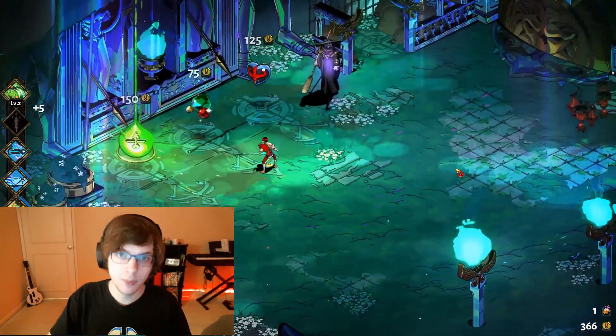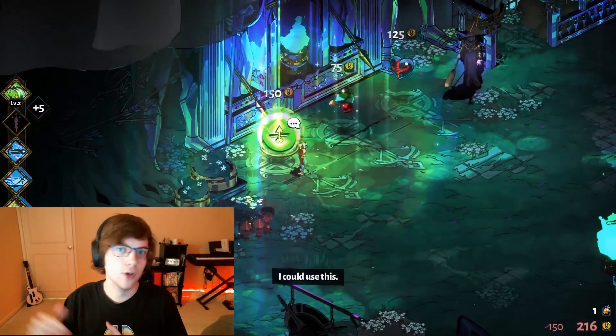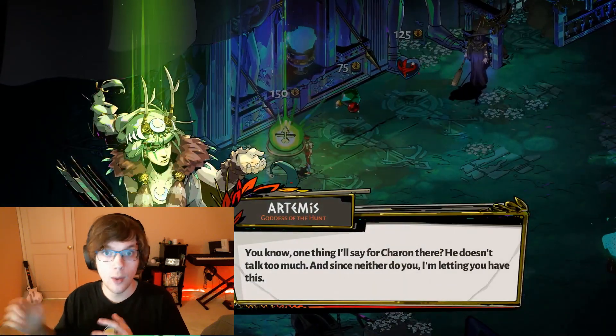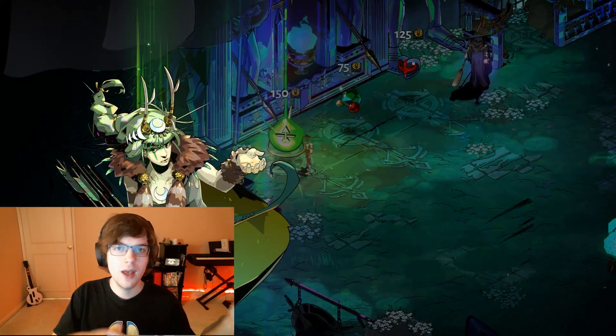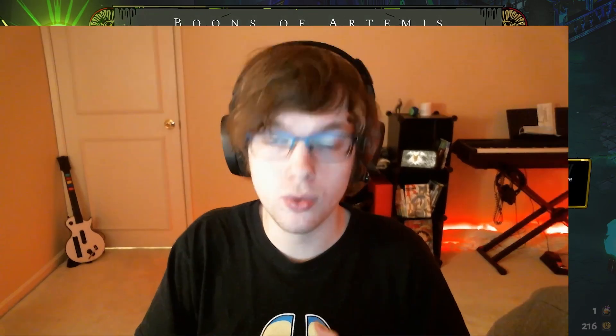In Hades, you collect darkness, gems, keys, nectar, coins, and bounty artifacts — things like Titan Blood, for example. You can use coins to buy things at shops during your run, but when you die, those coins are lost. You do not carry your coins through to different runs. However, with pretty much every other resource, you bring that back after your run in order to buy stuff, improve, and make your character stronger.